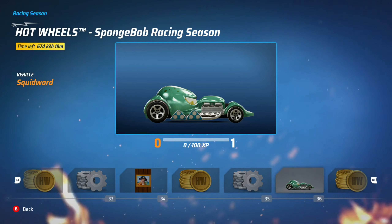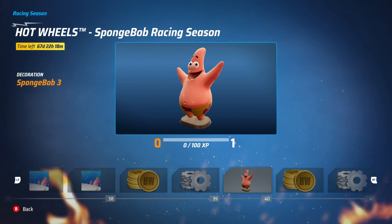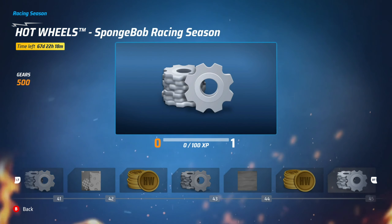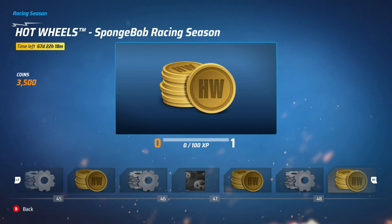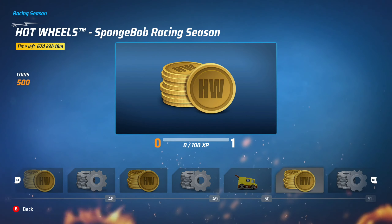Squidward! How did I not see that? That's cool. All these cars look cool. The Sandy Cheeks one looks kind of basic but I think we're going to upgrade it as well. They all look like they have sun tans. More coins and gears. There's a floor that just looks like sand, we can try that out. This one is the jellyfish of course. And at 50 here he is - SpongeBob SquarePants. That's the end. So many gears and coins and all the cars.